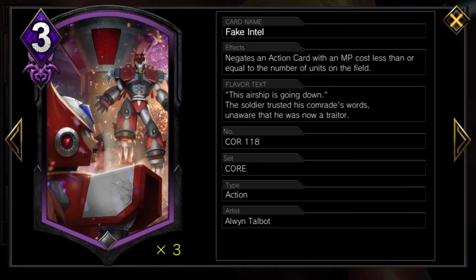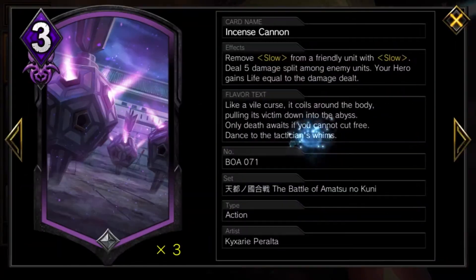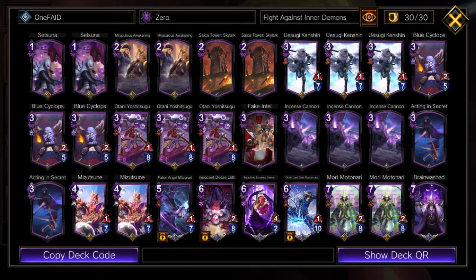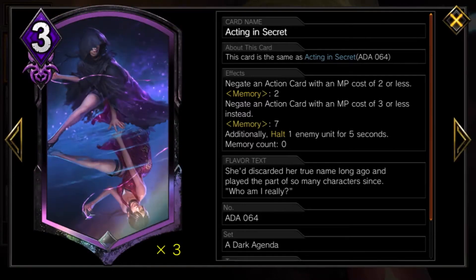We run Fake Intel, which negates an action card with an MP cost less than or equal to the number of units on the field. It's good to stop higher-cost actions like Curse Extraction — just watch out and try to use it when the opponent has no MP or in an emergency, because they can destroy a unit to negate the card. We run 3 Incense Cannons to remove Slow — it removes Slow from a friendly unit with Slow and deals 5 damage split amongst enemy units, and your hero gains life equal to the damage dealt. A nice tech: as long as the unit has Slow when you play the card, you can keep playing it — so you can play it on the same unit 3 times in an action chain. We run 2 Acting in Secret, a negate card that negates an action with an MP cost of 2 or less, at Memory 2 it's 3 or less, and at Memory 7 it also halts a unit for 5 seconds.